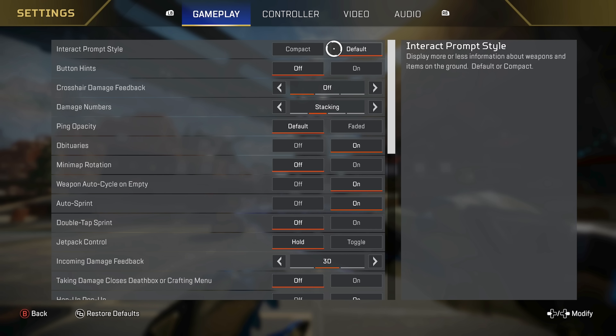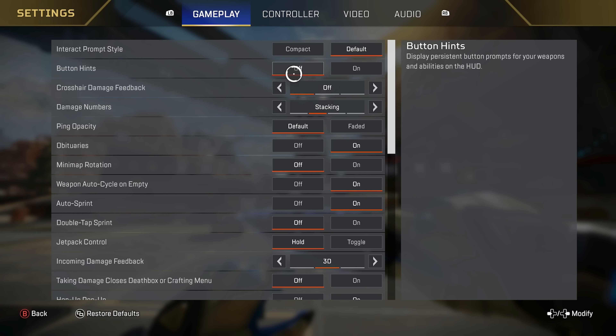First off, we have Interact Prompt Style. I'm doing default. You could do compact if you're a more experienced player — this will basically just reduce clutter when you go over to an item and you want to pick it up, but I like the default. I like to see everything that is on screen. Button hints I have off. You can leave these on if you're not quite sure what button to press, but I've been playing Apex a long time, so I don't need this.